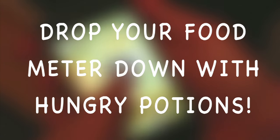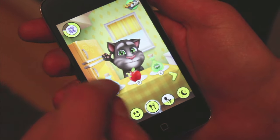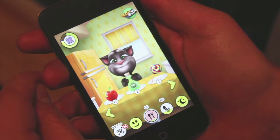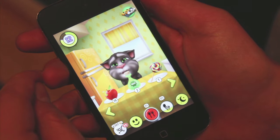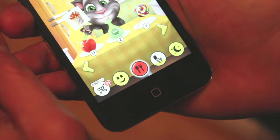Drop your food meter down by using hungry potions. Feeding Tom tasty treats is one of the best ways to gain XP and grow, but Tom doesn't always feel like eating if he gets too full. Hungry potions instantly drop Tom's food meter down to 0% so you can feed him all over again.